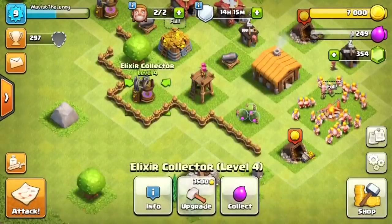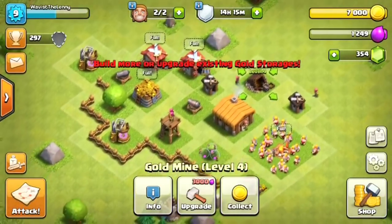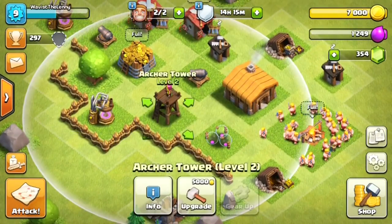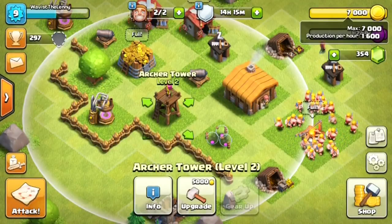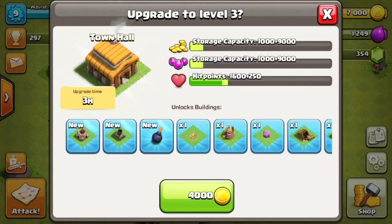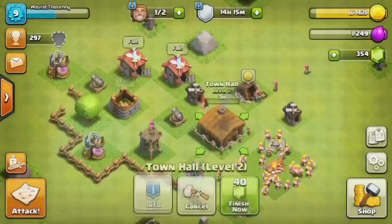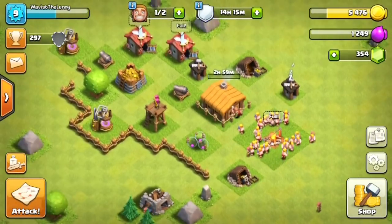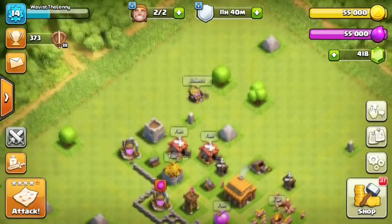Both barracks are completely maxed out, not counting the storages and defenses which are all 100% maxed, and all the collectors too. The only things I did not max out were the walls. But do not worry about that because while the Town Hall was upgrading, I did go through and max out each one of the walls with my last builder. And now here we are at Town Hall level three.